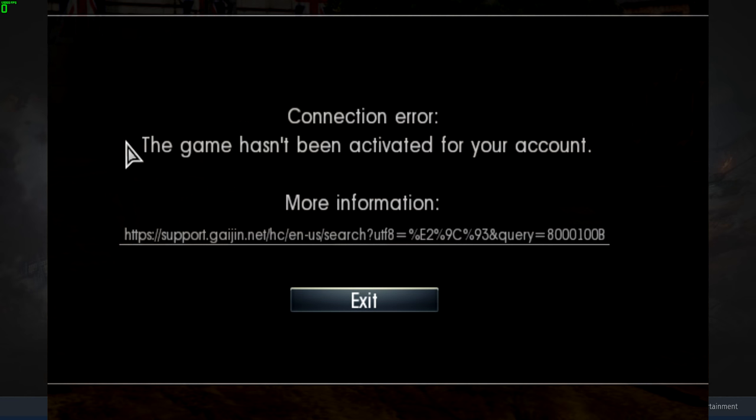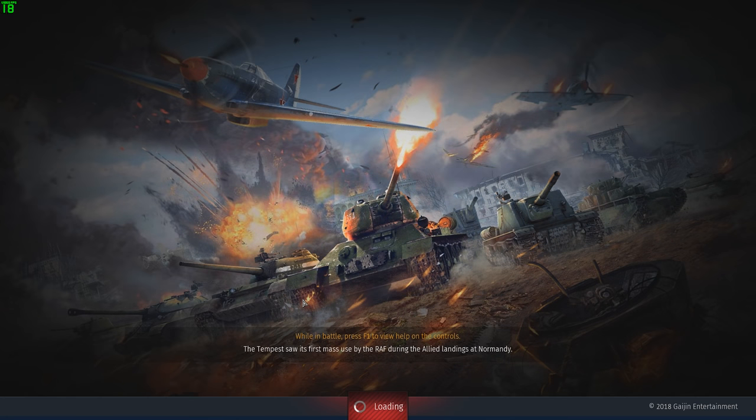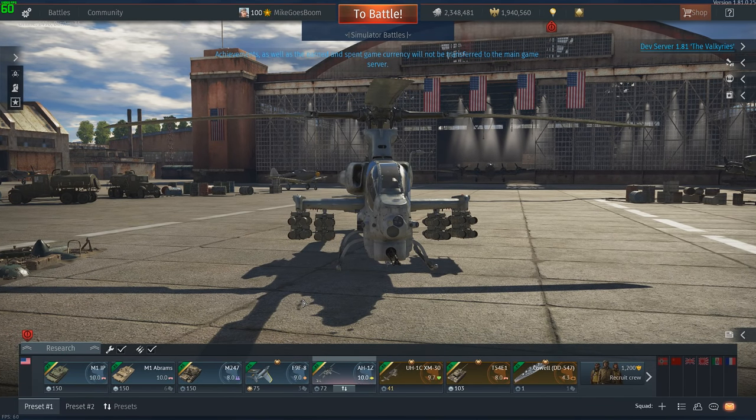When the dev server is not open, you might get an error saying something like 'Error: your account is not activated.' This is not a bug, this does not mean that you have to do anything — this simply means that the server is offline. Nothing else. The question then being: how do you know when the server is online? The easiest way is to simply be on the discords of a couple of content creators; we usually ping everyone when the dev server is open. Otherwise, you can also follow posts on the official War Thunder forums or on Reddit.